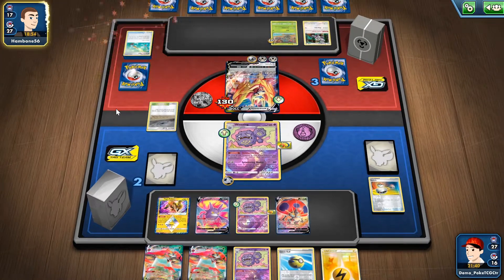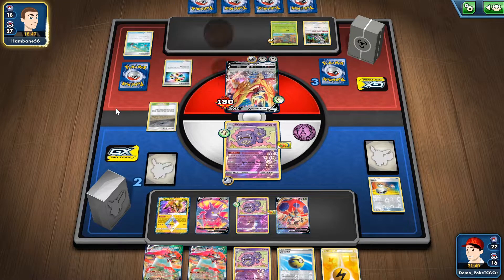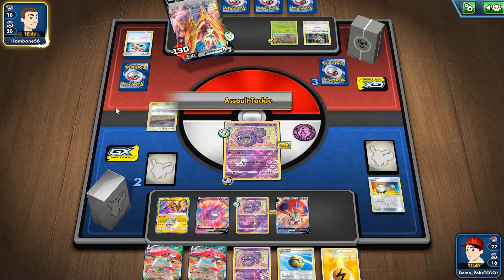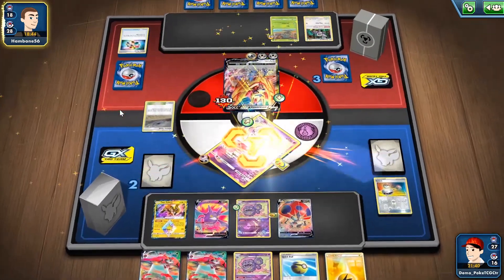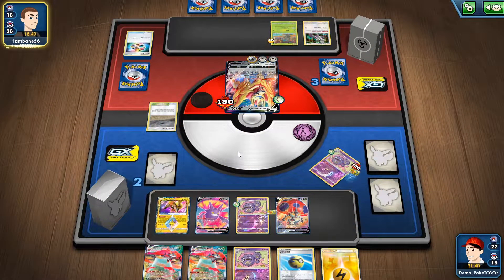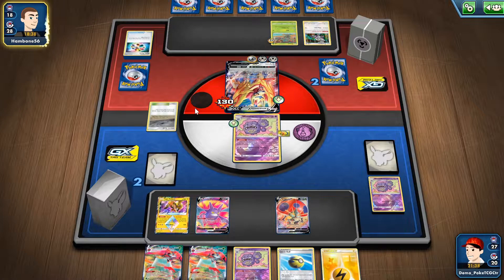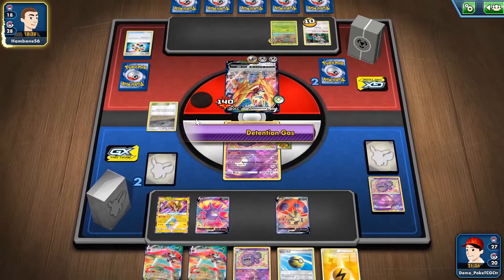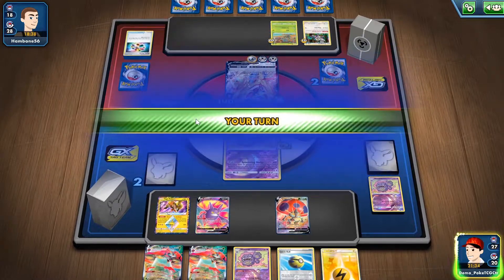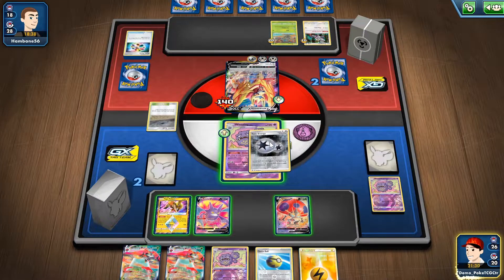I wish right now at this moment I had — Turbo Patch tails. I have Rango, Room, Plate Assault Take Hold — more than enough for the knockout. Luckily I have another Wheezing, good to go. Twin Energy as the top deck — that's a very nice top deck.